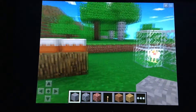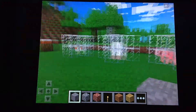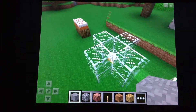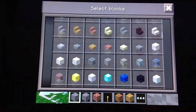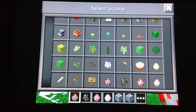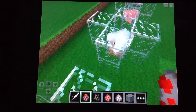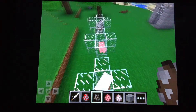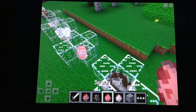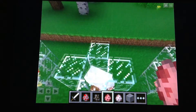Next, there are spawn eggs. You can now spawn chickens, sheep, pigs, and cows. How you do that is in creative — if you scroll all the way to the bottom, there they are. Here's chicken, here's a cow, here's pigs, and here is sheep.